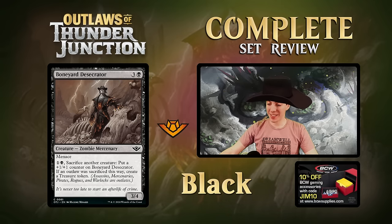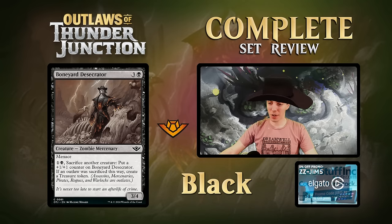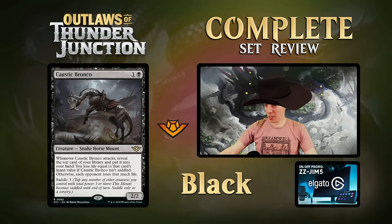Boneyard Desecrator - a Zombie Mercenary, four mana for a common 3/4 with menace. Pay two, sacrifice a creature, put a counter on this; if an outlaw is sacrificed this way, make a Treasure token. Love the flavor, but this is just limited filler - not a very exciting card.